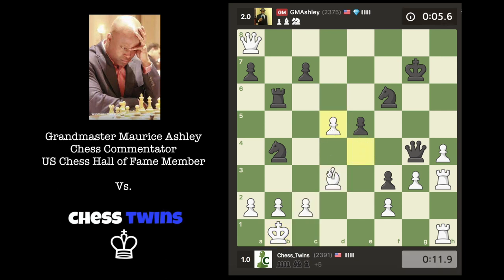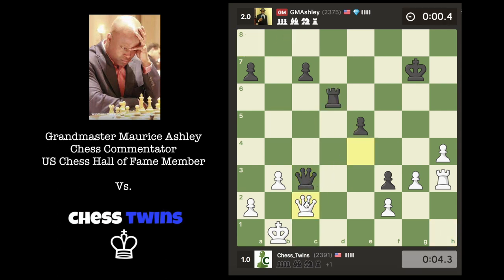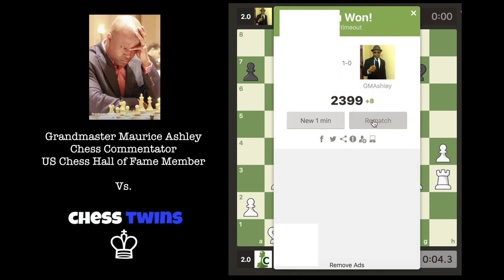I think I can just take... how am I gonna defend? I'll just play b3. I can bring my rook in to help and bring my queen in to help — I hope he doesn't check. Alright, there we go. We won that game!